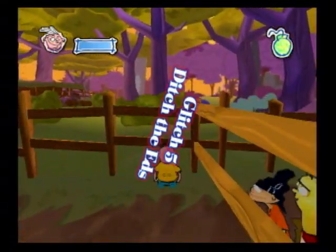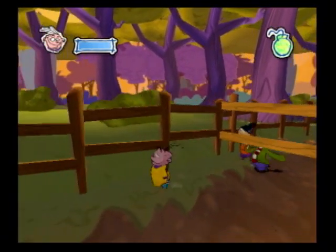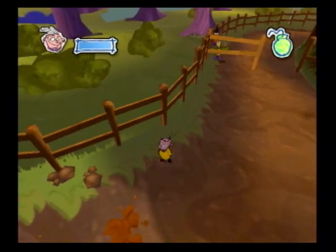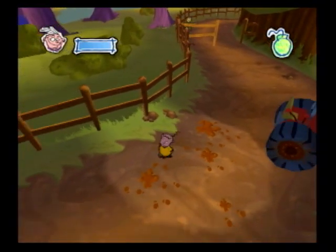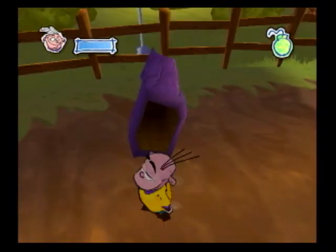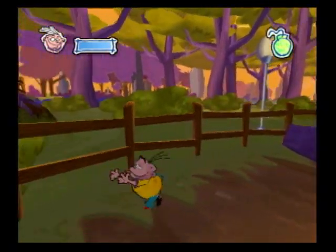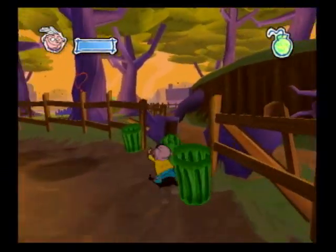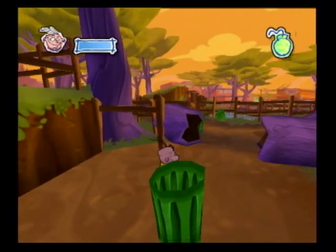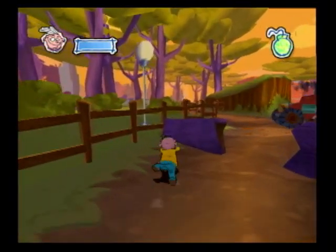This glitch is kind of funny. You can trap the Edds behind the fence and they'll start jumping on top of each other if you get far enough away. I'm not quite far enough away for them to be jumping on top of each other, so let me get a little further away here. You should start seeing Double D jump on top of Ed at this point. See him? This is so frickin' funny.